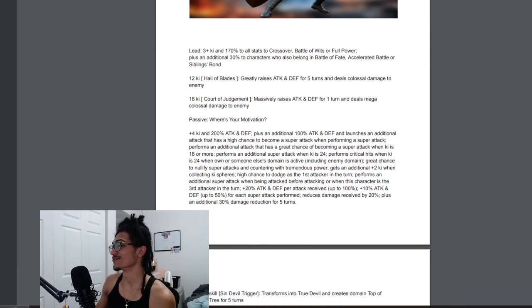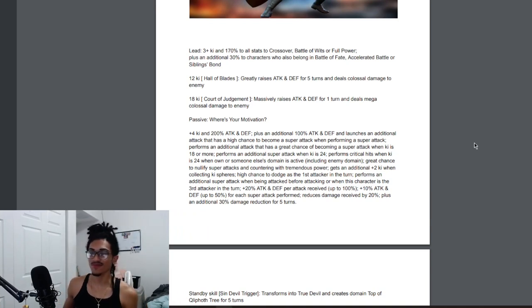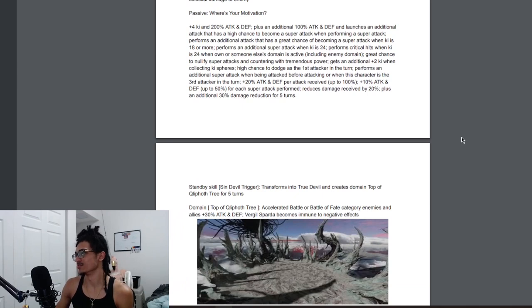His passive, 'What's Your Motivation,' gives him 4 ki and 200% attack and defense at the start of turn. He also gets an additional 100% attack and defense and launches an additional attack with a 50% chance to become a super attack when performing a super attack. He also performs an additional attack with a 70% chance to become a super when ki is 18 or more, and performs a guaranteed super when ki is at 24.